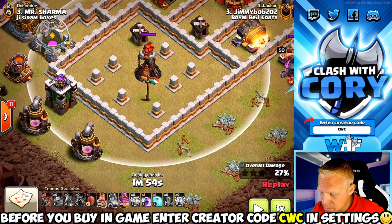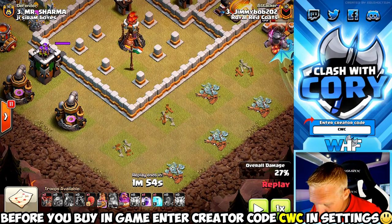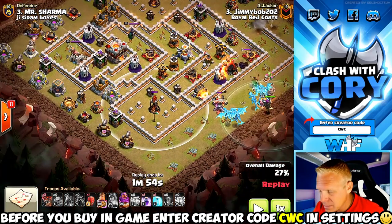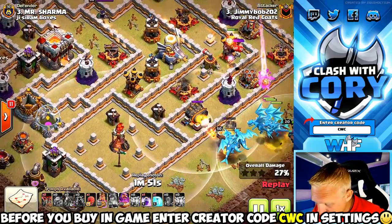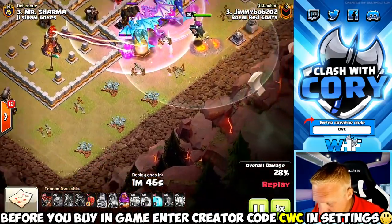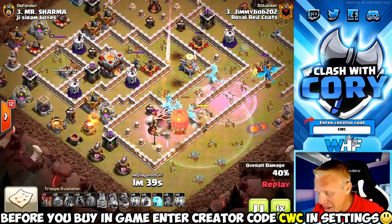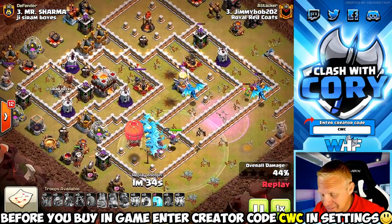You have to ask: can I direct target this multi-target inferno? If you draw a straight line between these three defenses and drop something at a 90-degree angle right here, that is going to go in and direct target that multi-target inferno — and that's a great place to drop your stone slammer. You might even wait for another chain to fire off first, but that's exactly what he does. Stone slammer goes directly in there, and he pops the grand warden ability covering all those troops for that last air defense.